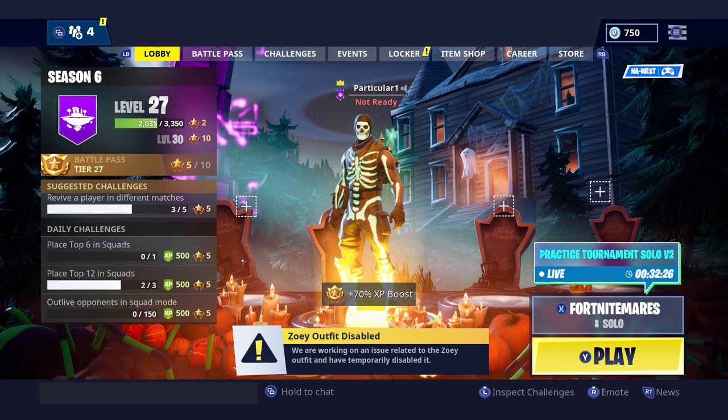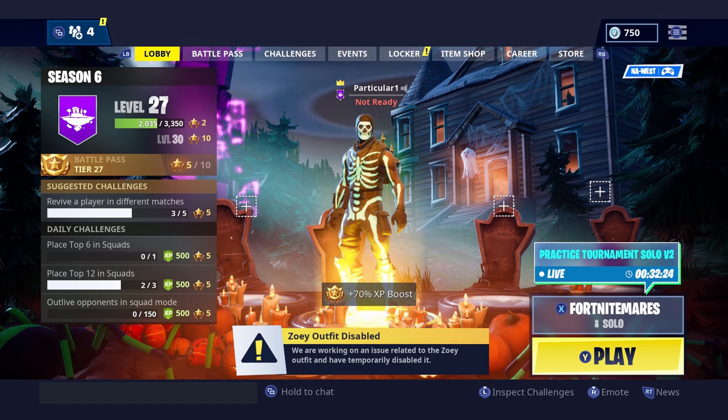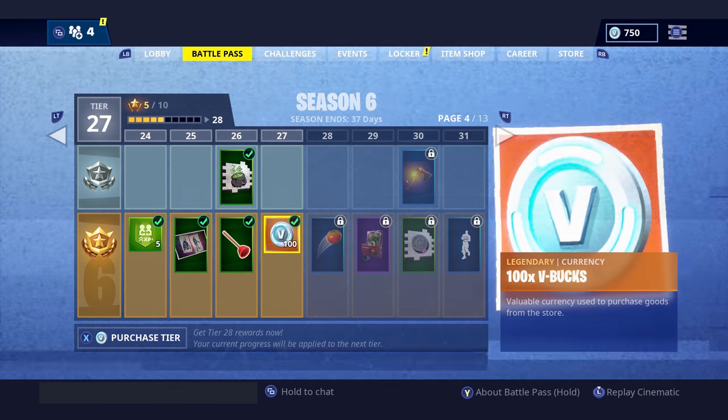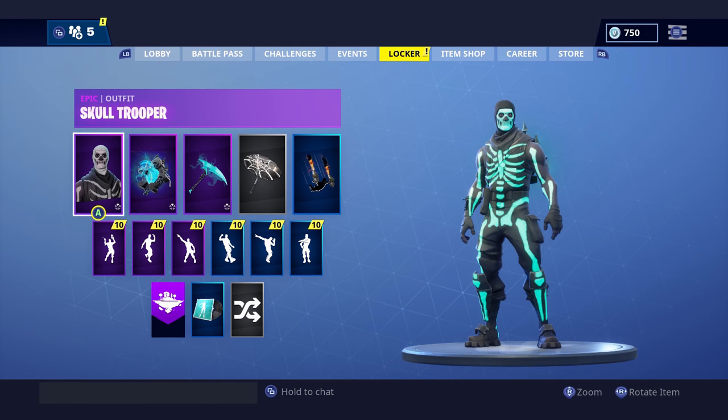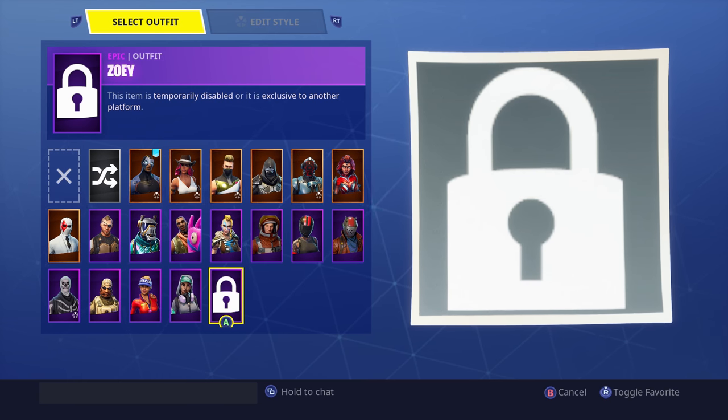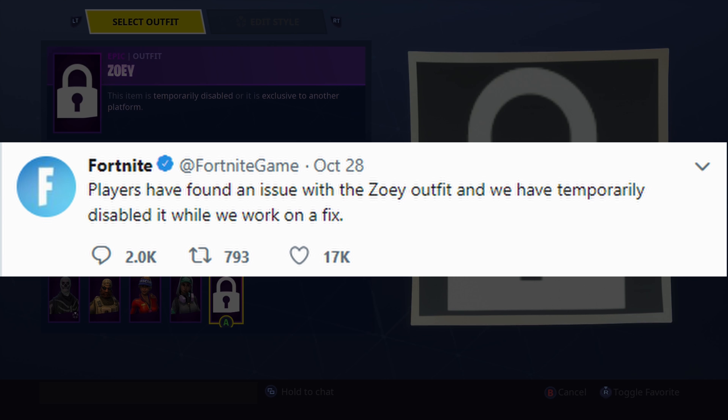Welcome everybody, my name is Parker Art. There's a huge thing going on in Fortnite right now — the Zoe outfit is disabled, and here is why. If you go over to your locker and go to the Zoe skin, you can see there's a picture of a huge lock on it. Apparently the skin became invisible in the game, which is completely unfair because you could just kill everyone and they wouldn't even know you were there.